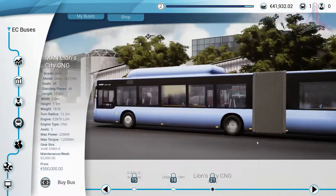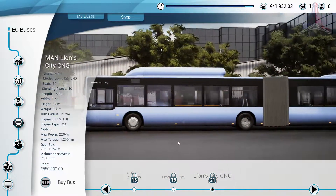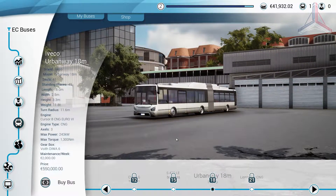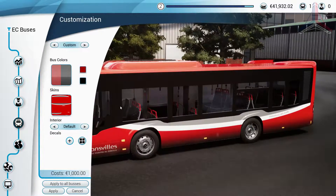Sadly, I couldn't find any double-decker buses available, which I think would have been awesome to see, and could have added an extra challenge in terms of creating routes that have enough height clearance, so you'd only be able to use certain buses on certain routes.